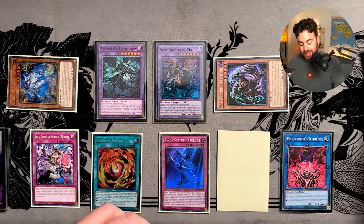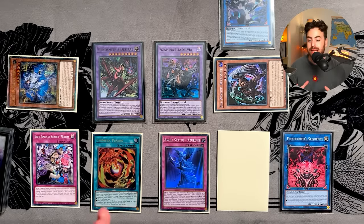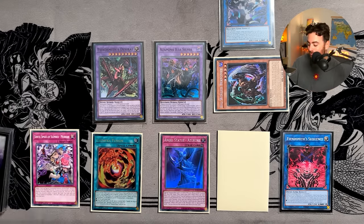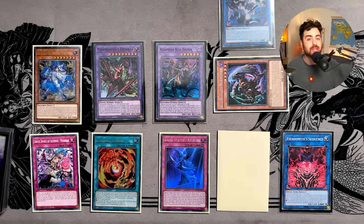This is an insane end board - just an unreasonable, unbelievable end board that doesn't make any sense, and this is only off two cards. The three-card combo with Espiel is even more insane. Eight, nine, ten interruptions on this board - this is Chimera Azamina. You can see how well the Azamina cards fit into the lore, and once they're all Illusions it was just a matter of time before it became broken in Chimera. Let me know what you think in the comments - like, subscribe, see you in the next one!